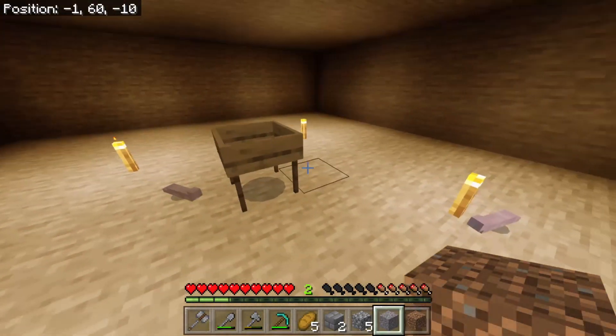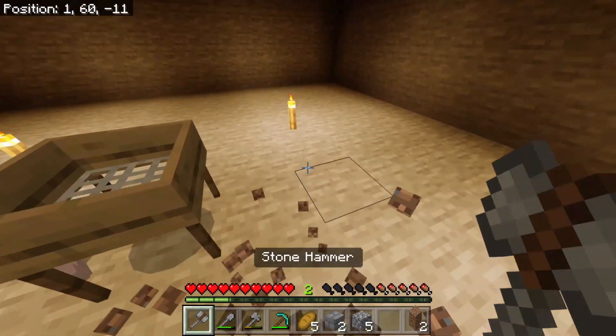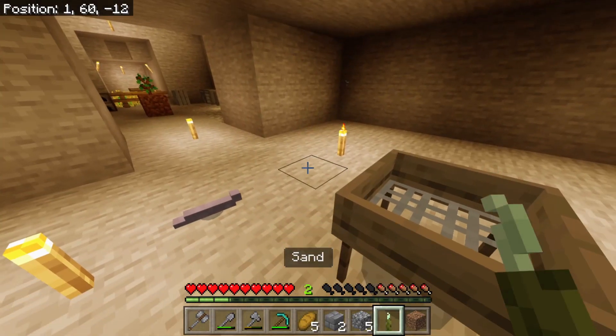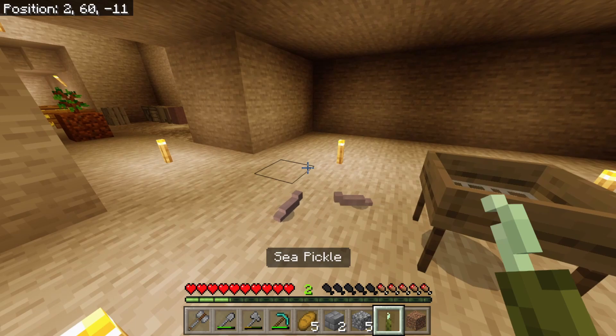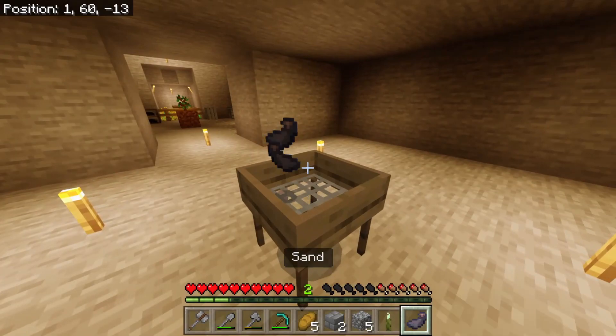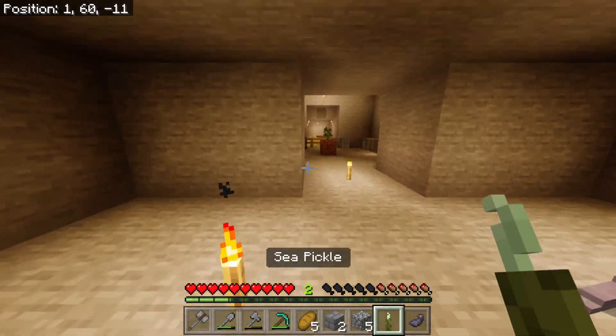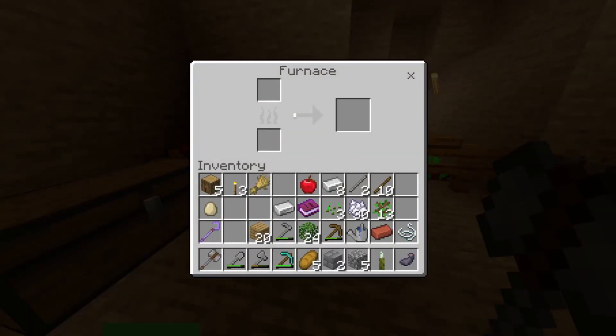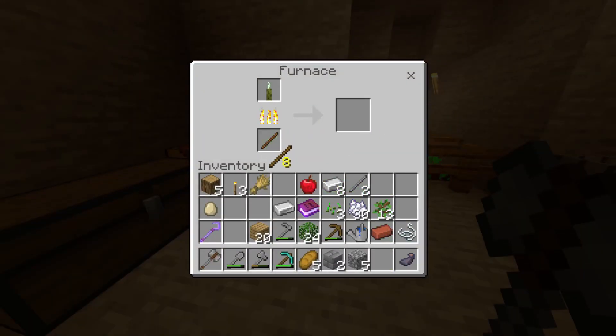You can sieve sand! I bring it down and I get a sea pickle. Wait — can't you smelt the sea pickle to get green dye? Yeah, I'm pretty sure you can get green dye from smelting this. So that's our green dye — I just need to get a little bit more sand.